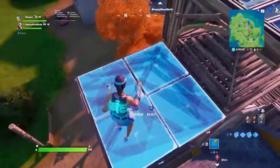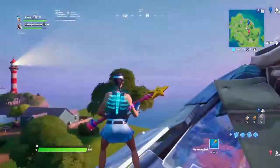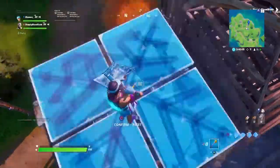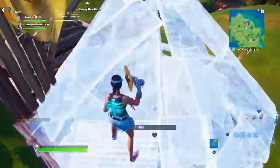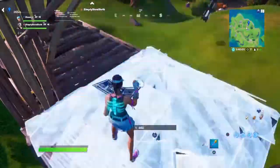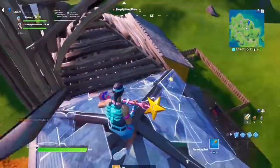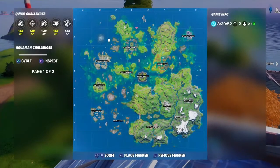If you're not wanting an insane right-off-spawn fight drop, you can get a bunch of loot here. It's good for trios because each of you can get one or two houses. Then you have a really quick rotation to Pleasant Park. If you're wanting to get more kills or grab a trapper, and then push people in Pleasant — this is a really good place.